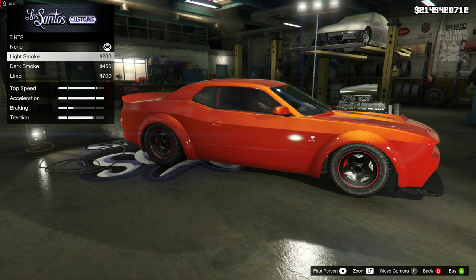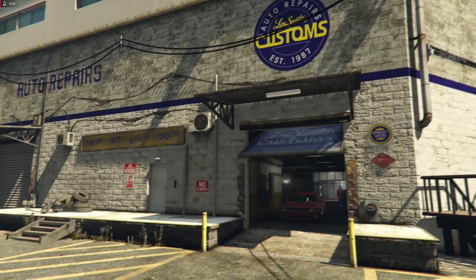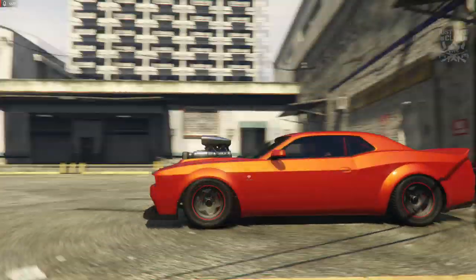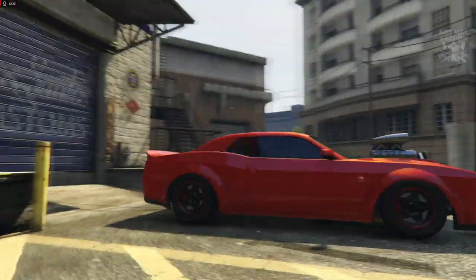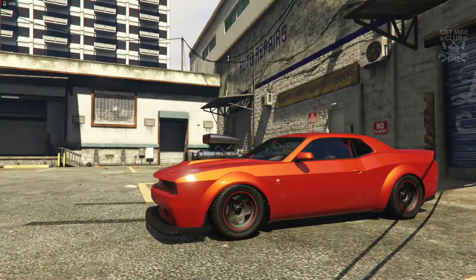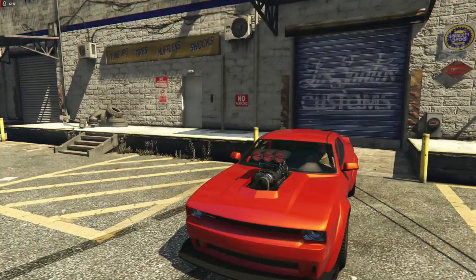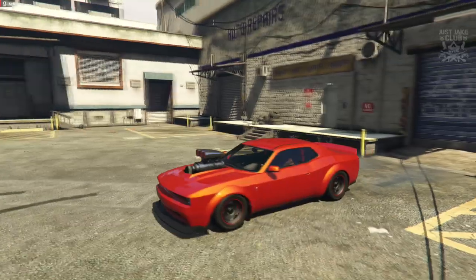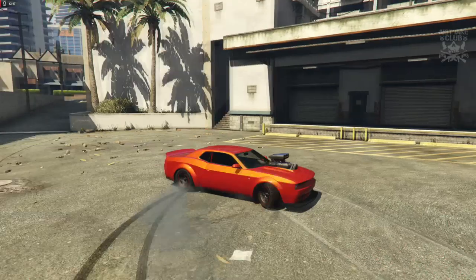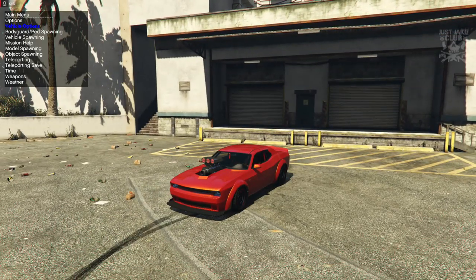To finish it off we're going to get the light smoke window tint, and I think that is it. Just get back onto the street and see how it looks. As it pulls out of LS Customs you can see this beast is beautiful. Not blown away with the customizations, but it's an awesome looking car from stock, and that big block with the working belt and working intake is awesome — a really nice touch.